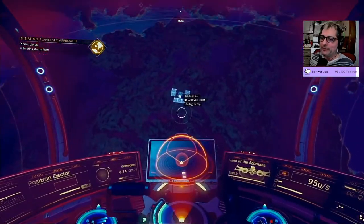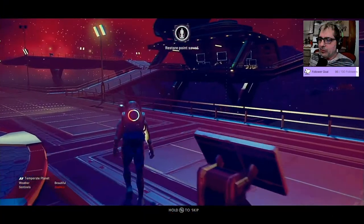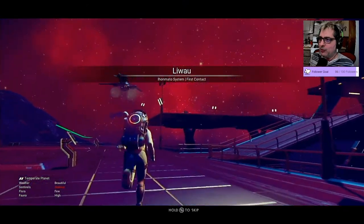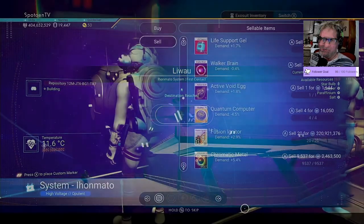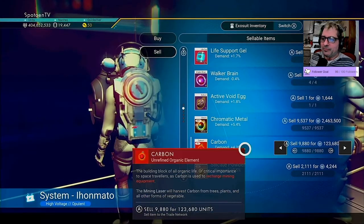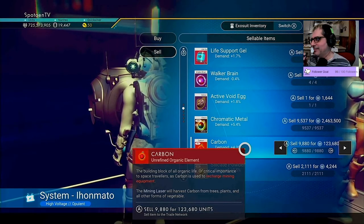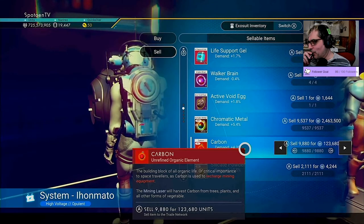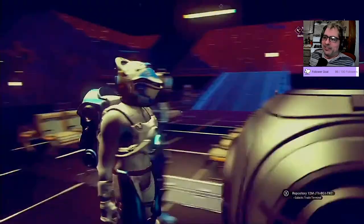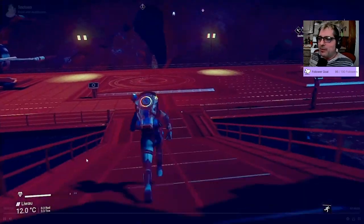Let it load in, slow down, let it load in. It's only 11 degrees outside — those are cool ships. Here we go, sell these puppies and watch our units go up like mad. It's ridiculous. Anyway, let's go do the living ship stuff now.